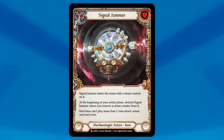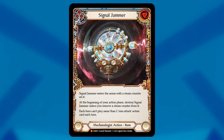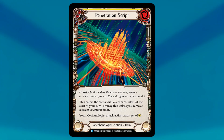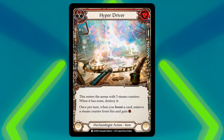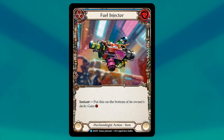Beyond attack and defense items, there are some utility ones to consider as well. Signal Jammer sticks around for two turns and makes it so each hero can't play more than one non-attack action card per turn — since you're ideally only playing attack cards, this can slow down your opponent's tempo. Penetration Script gives a flat plus one damage boost to your mechanologist cards. Hyper Driver enters with steam counters, and the first time you boost each turn, it loses a steam counter in exchange for giving you a free resource. Finally, Fuel Injector is an item that can single-handedly enable this deck's finishing move — as an instant, it puts itself on the bottom of your deck and gives you a free resource, making it part of the ideal setup for threatening maximum damage.